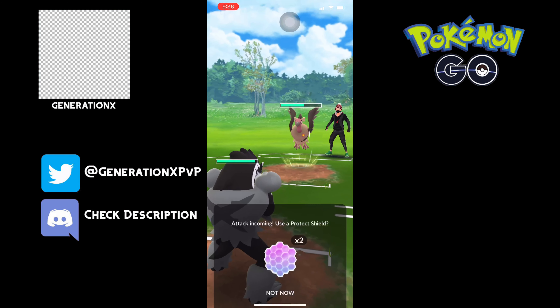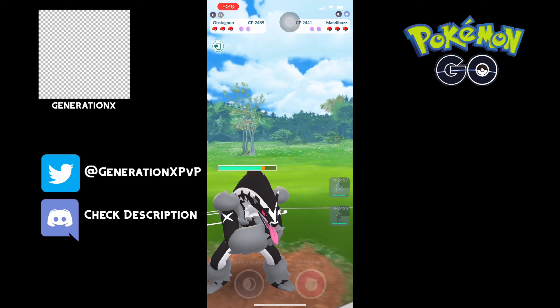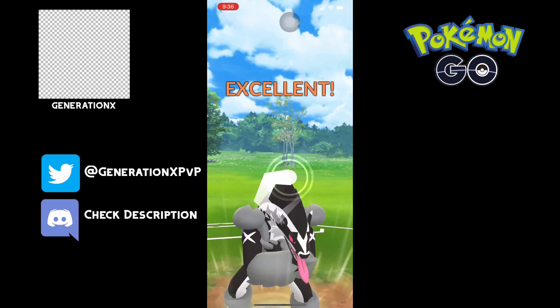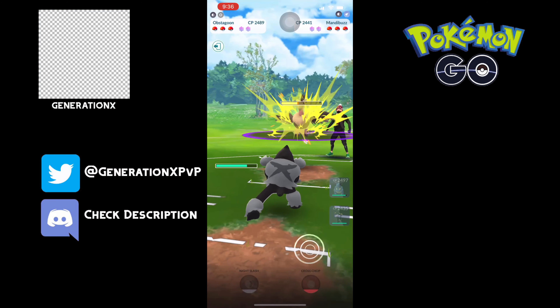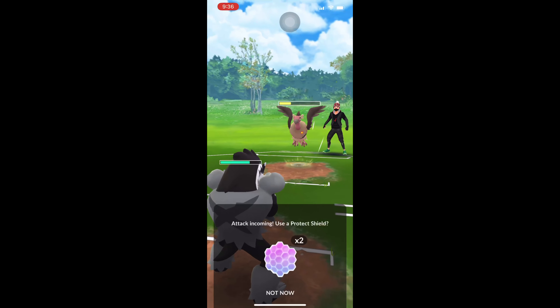I do think Scrafty's probably better in this lineup. I faced the mirror of this team but with Scrafty in the back, and it is an absolute nightmare to play against. So if you guys can make XL Scrafty, I can't yet — I'm still working on the XLs. It's one of my targets. I'm hatching eggs, doing everything I can. I'll get there eventually — that'll be one of my next targets, to get a Scrafty.